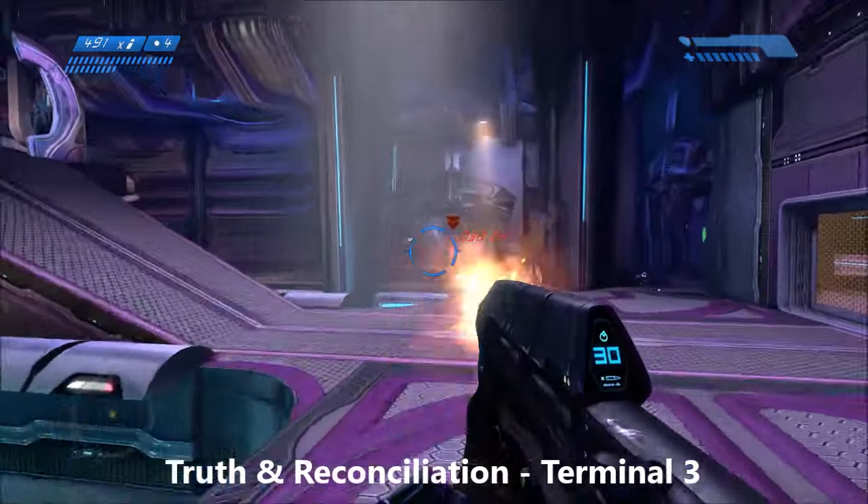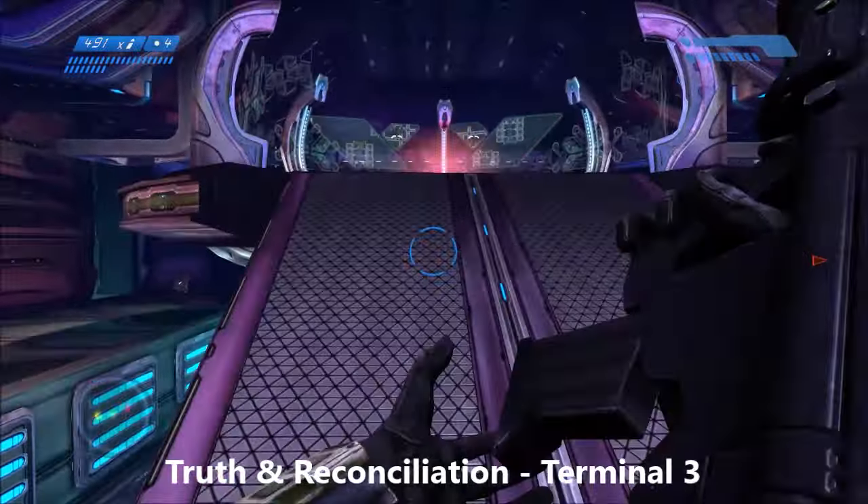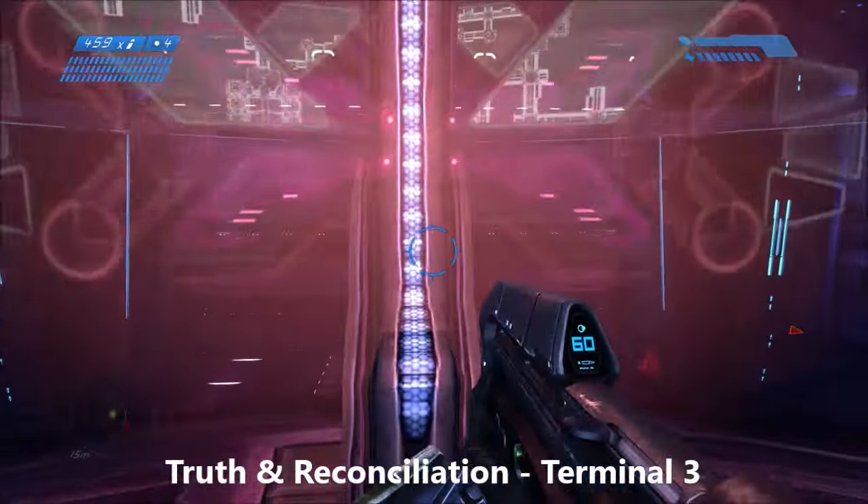Next up we have a very difficult to miss terminal. You're going to come into this room and have a waypoint, but before you go over there, head up onto this little platform and grab the terminal before you leave the room.